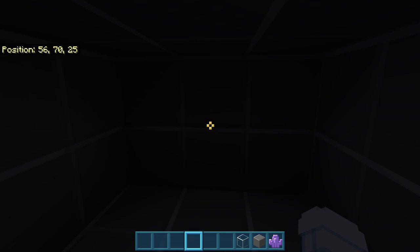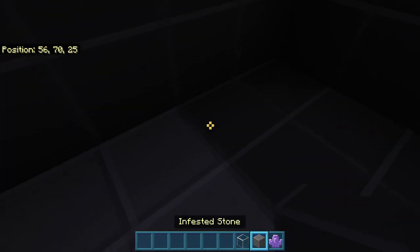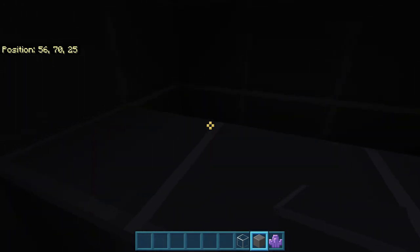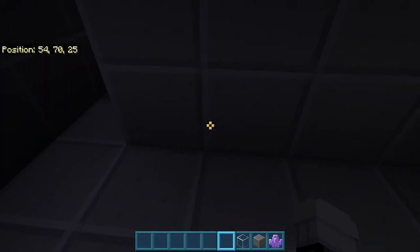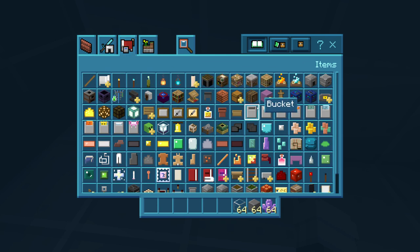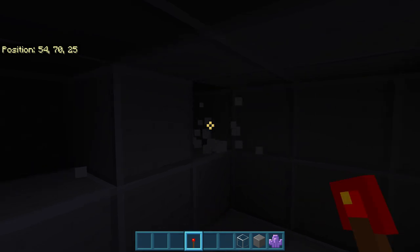That's how you make a thing with glass. We need some light — we need redstone torches to make it creepy. Yep, creepiness is good.